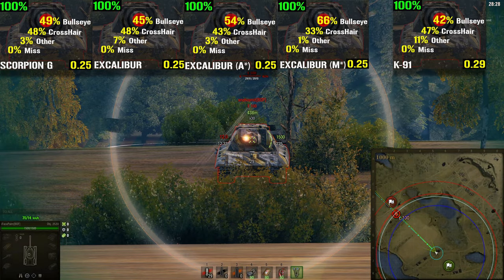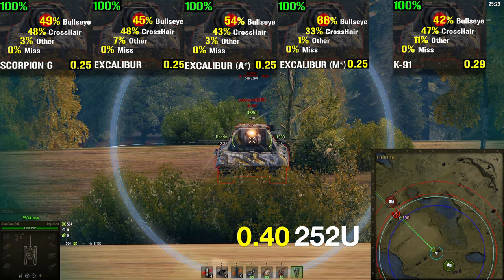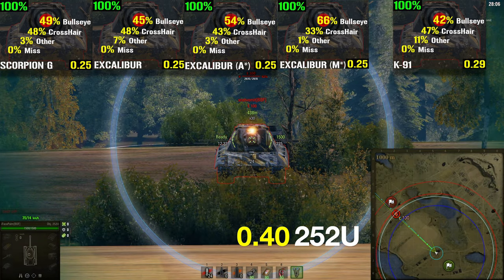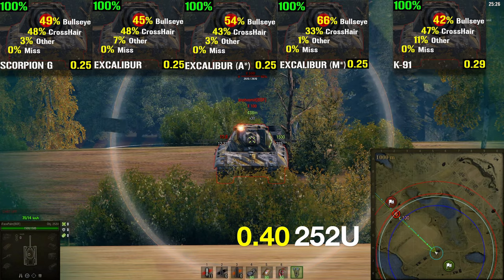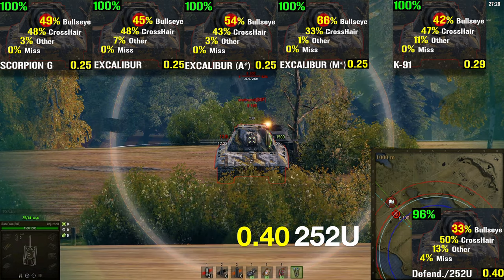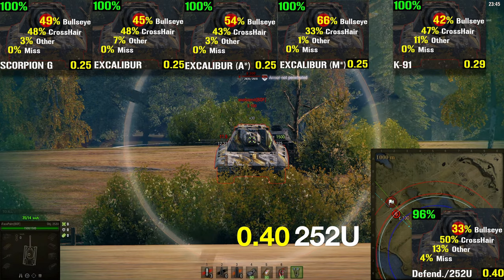And now to one of the most famous tanks out there, the Soviet Defender, also known as the Object 252U, which features a dispersion value of 0.4 with our current fit. This tank is very well known for its troll armor but especially for its horrible precision. This tank should surely not be able to hit anything at this range, right? This test has clearly shown that when fully aimed, the Defender is fully capable of hitting its targets. It was actually able to hit its target 96% of the time, and 33% of all shots actually hit the bullseye.